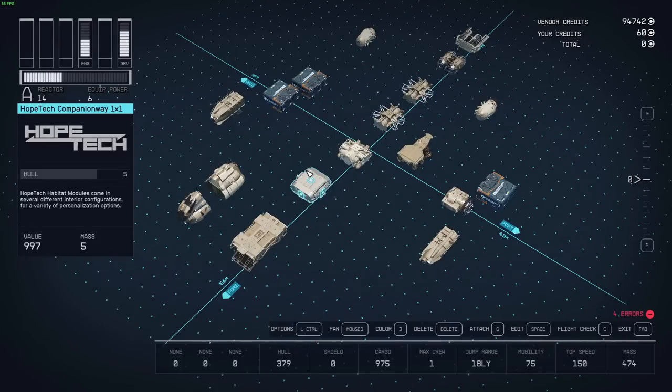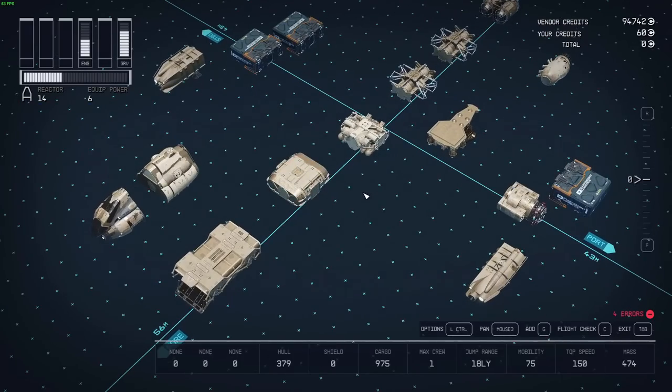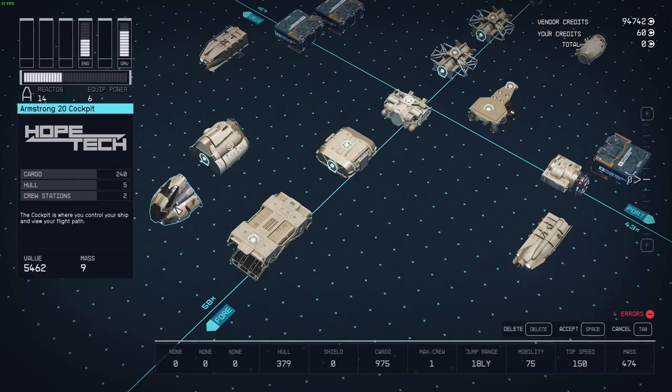Here's a quick starter cargo ship you can build, and I think it looks really nice. Here's the exploded view, which makes it easier to reassemble. We usually like to start with the cockpit — I really like the Hopetag cockpit. Also, this entire ship is built at the Hopetag shipyard.